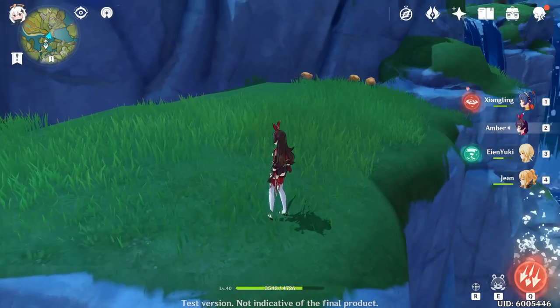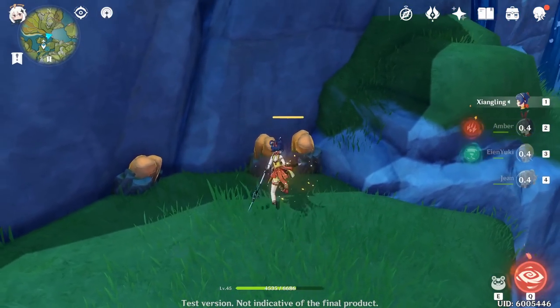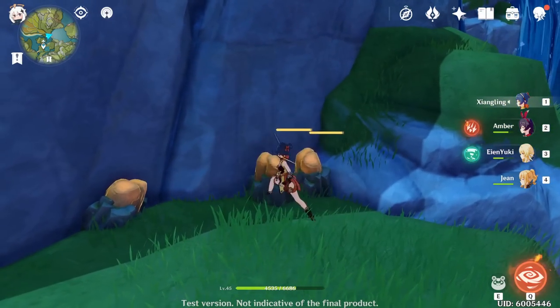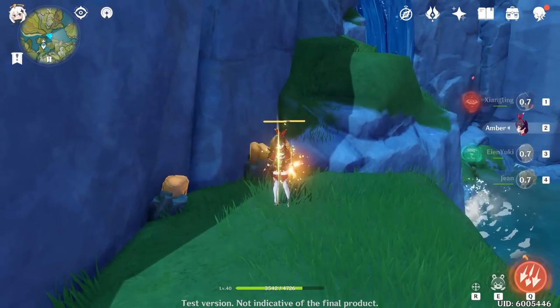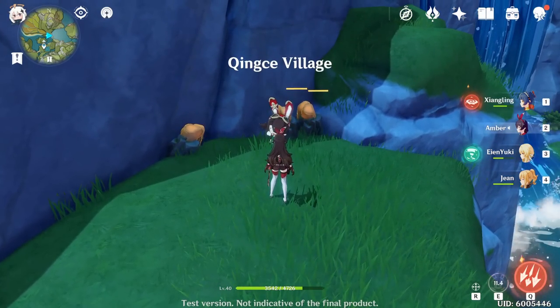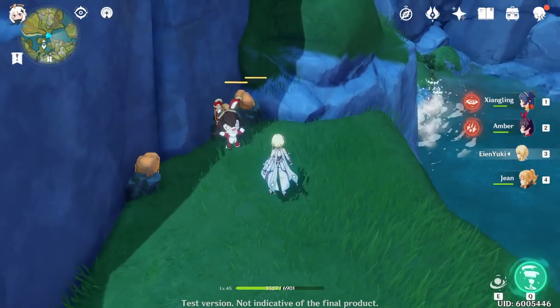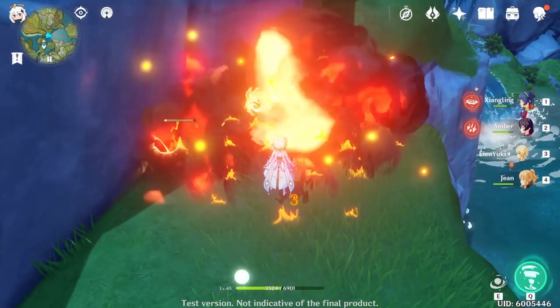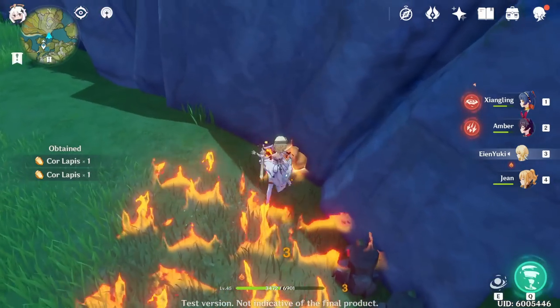Tip number six: Amber's bomb is the pseudo miner. While it is recommended to have a Claymore or heavy sword user in the party to easily gather harder-to-break ores, you won't have one at your disposal at the beginning of the game. To combat this, using Amber's bomb to blow up on these ores will take out a huge portion of those rocks' durability or HP. So make good use of Amber's Baron Bunny to save you some time in the early game when mining for harder-to-break resources.